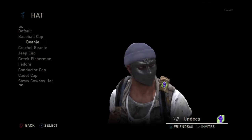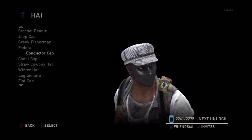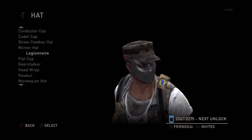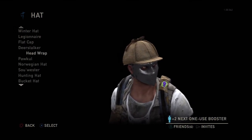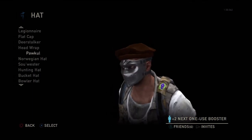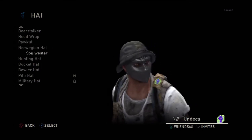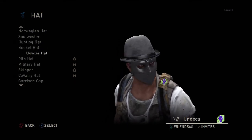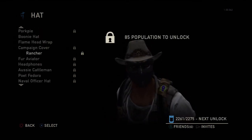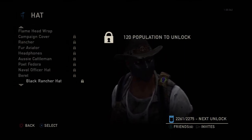Got a baseball cap and a bunch of other options. Browsing through various hats — some look cool, some are funny, some are just odd. One looks like somebody took a flat dump on his head. These are all the ones I have unlocked so far; the rest are still locked.